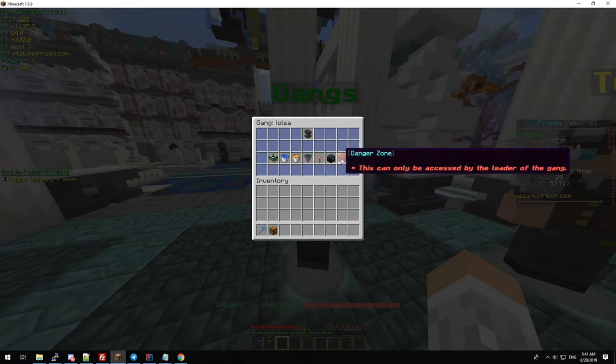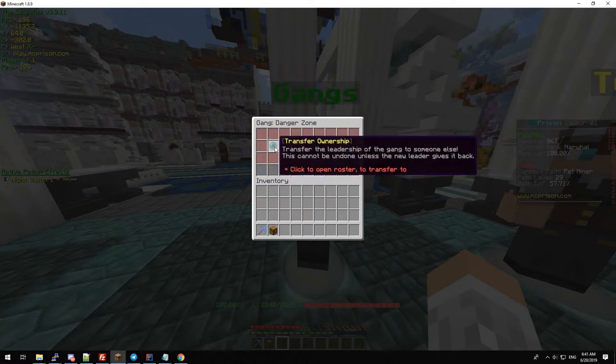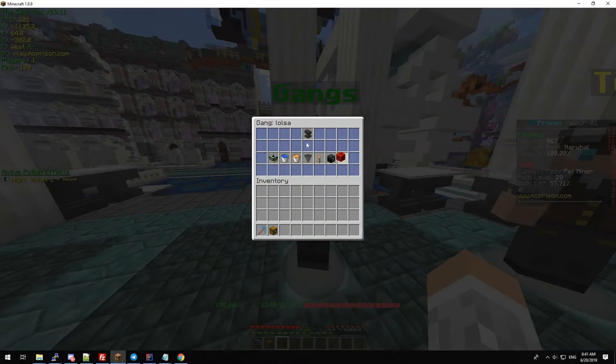Let's jump into the danger zone. In here you have four options. You can transfer the ownership to another member. If you click this it will only show the current members — in this case just myself and Fabella.